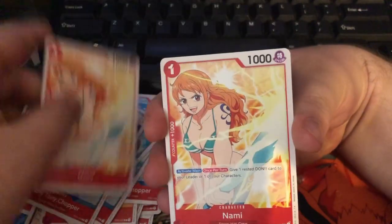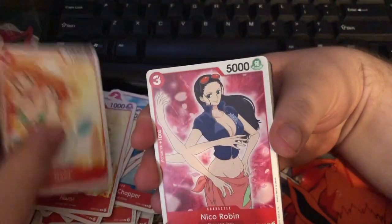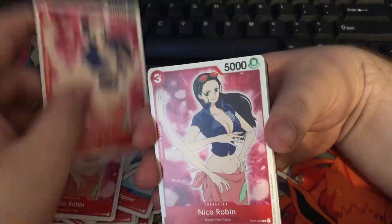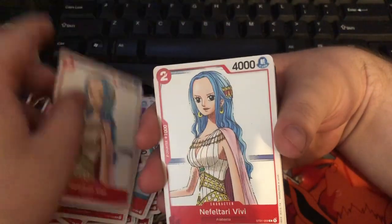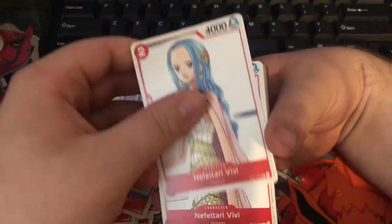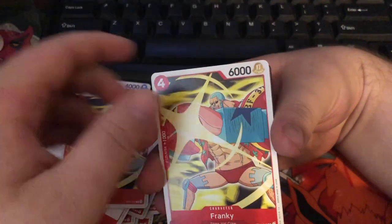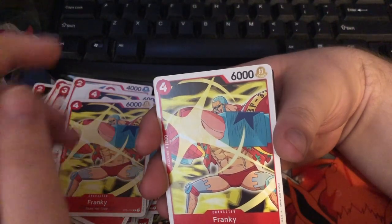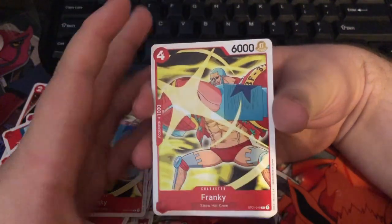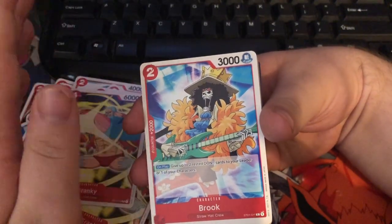We have Nami, which is pretty good for boosting your character. This deck really just focuses on boosting one character with a lot of power. We have Nika Robin here. Things like Nami and all that really help Vivi. So we get a lot of characters that are just attacking — like Frankie, Vivi, and Robin there. Things like Nami really act on giving your different characters Dawn cards, making them stronger and just attacking straight on. Which is a pretty good strategy overall if you know how to run it correctly — which I don't.